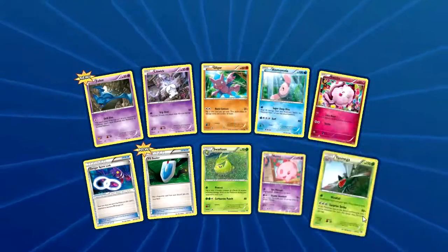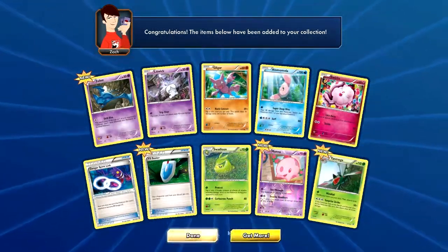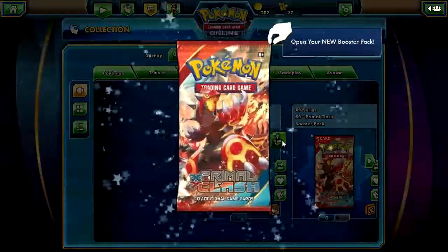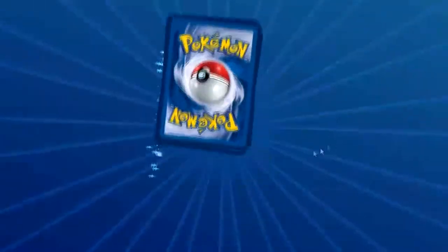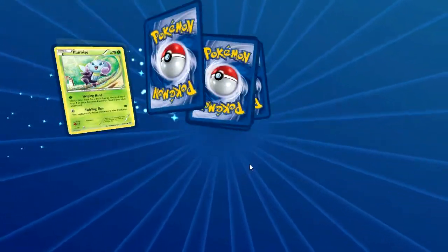I don't have a Versus Seeker — not Mega. We got two regular Primal Clashes, one in a five-card pack.